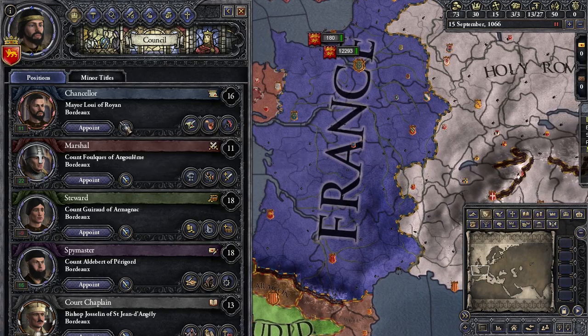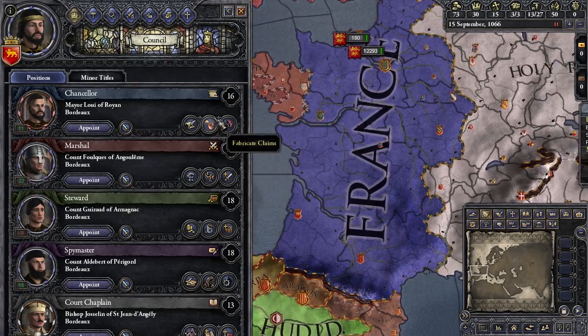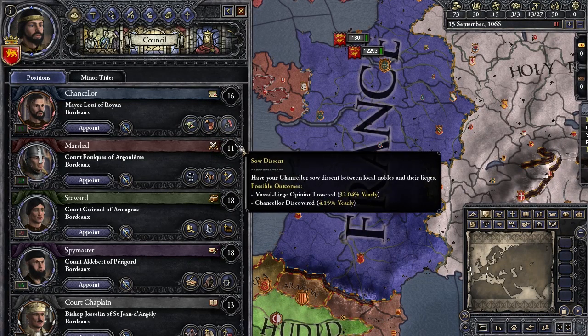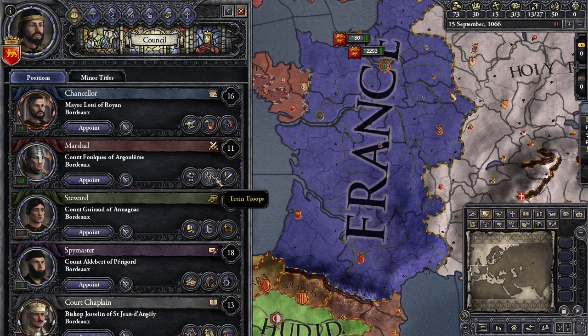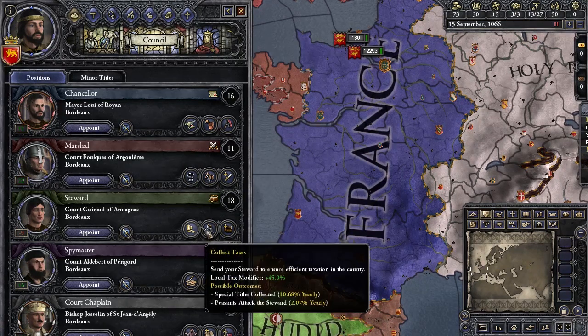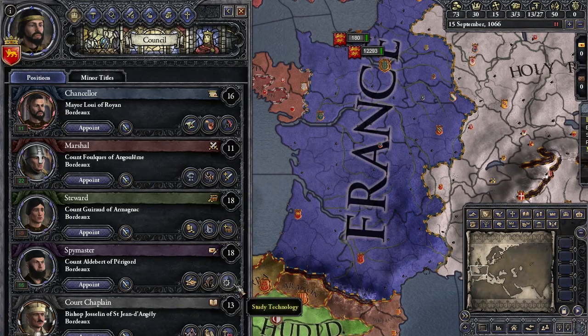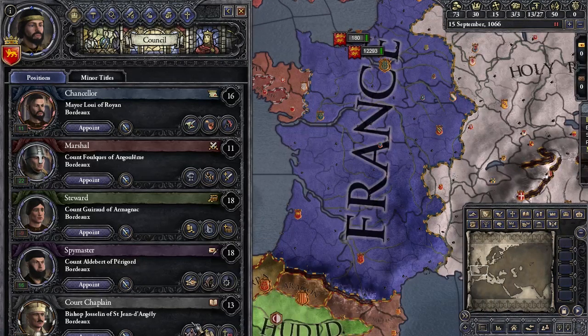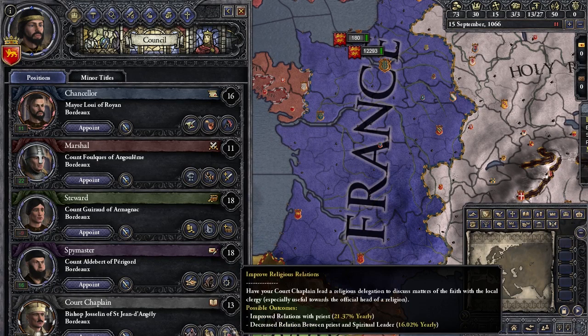So what do we do with each of these council members — what do they actually do? You can forbid them from leading armies. Beyond that, they have very important jobs. The chancellor can improve diplomatic relations, fabricate claims, or sow dissent. The marshal can suppress revolts, train troops, or research military tech. The steward can collect taxes, oversee construction, or research economy tech. The spymaster can study technology, build a spy network, or scheme. The court chaplain can proselytize, research cultural tech, and improve religious relations.